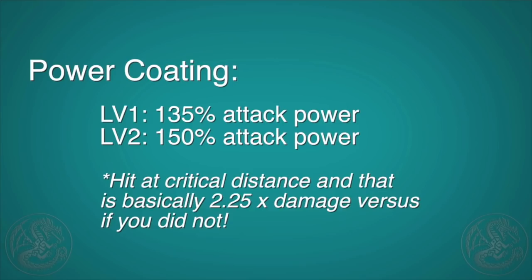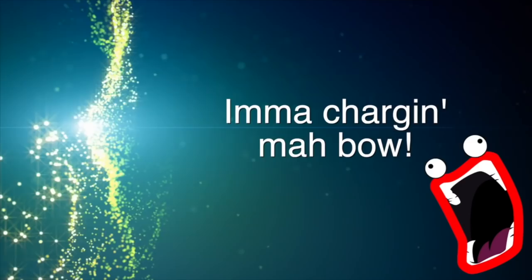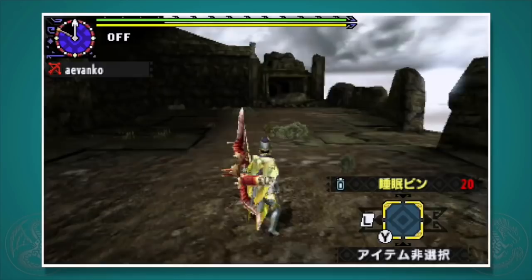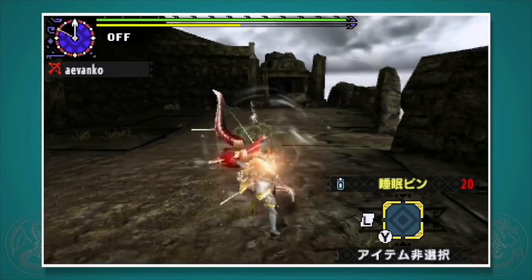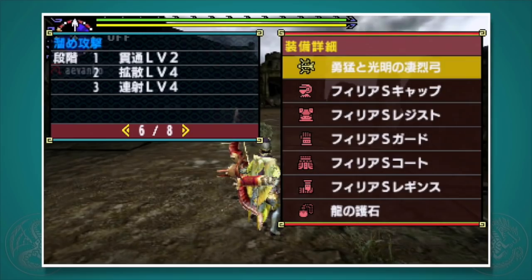Concept number 4: how charging works. The concept is pretty easy — just press and hold X to charge your bow and release to shoot. As you charge, you can run around and look for an opening, but your stamina will decrease. Each bow has anywhere from 2 to 4 levels of charge, but 3 levels is the most common for mid to end game bows. The types of shots you'll do at each level differ, so check the description panel of your bow to see what shot types it does depending on the charge level.